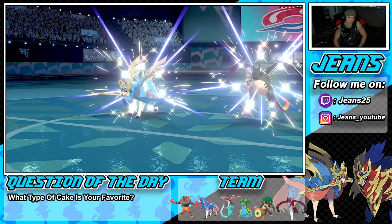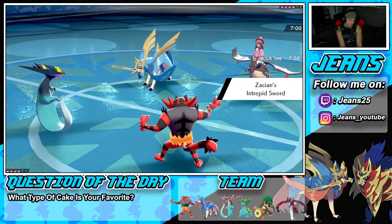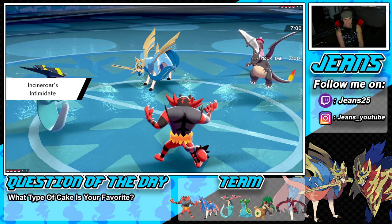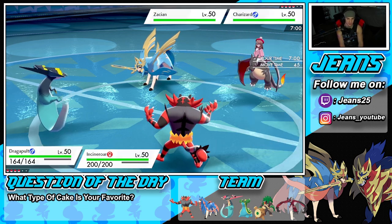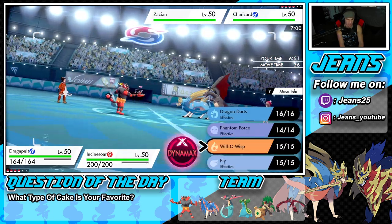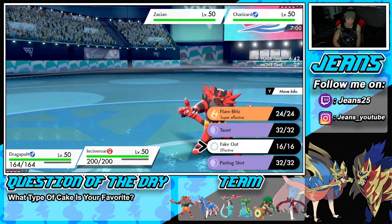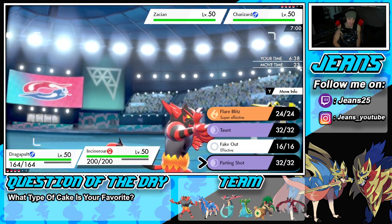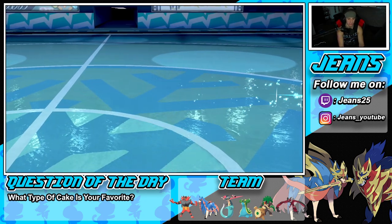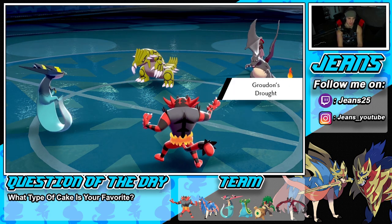The opponent leads Charizard-Gmax and Zacian. I decide to Fake Out the Zacian while Parting Shotting the Charizard slot to drop its attack. He withdraws — good thing I didn't Fake Out. The Parting Shot drops the attack, and he brings out his Groudon, which is fine. We get the attack drop onto Groudon, setting up nicely. Dragapult's speed is sitting at 213, so it outspeeds everything here.